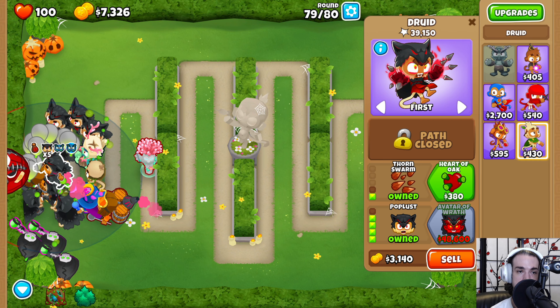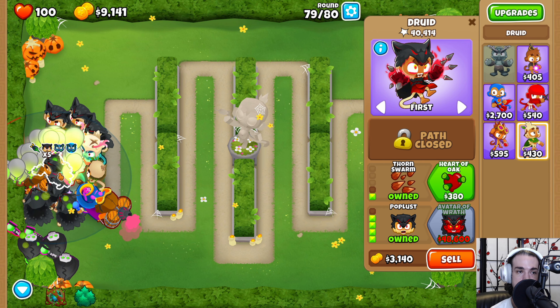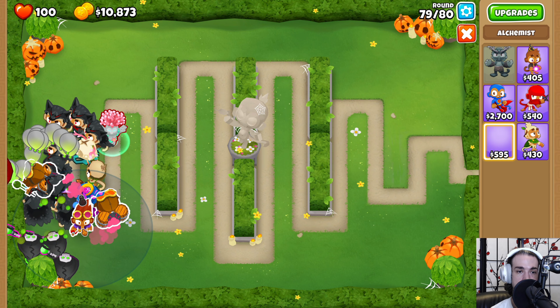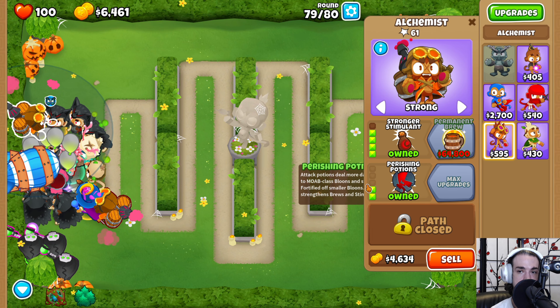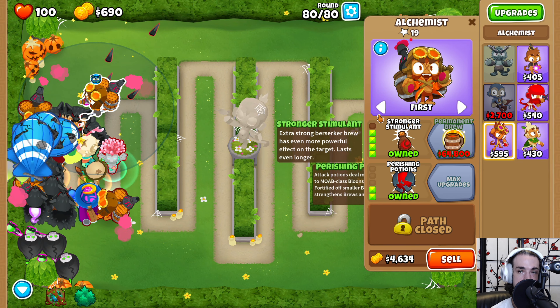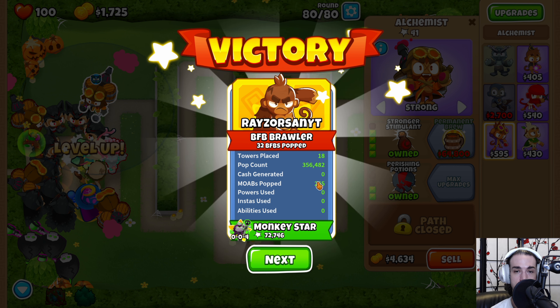There we saw the camo bloons coming in pretty quickly, and now round 80 is coming up. We could also place down another alchemist — just make sure we don't put it somewhere that buffs the wizards — we could make it Perishing Potions and set it to strong. Really, we have the engine that we need here. And there you have it — Hedge with magic monkeys only. Our monkey star is that 0-0-4 Necromancer popping just about one-fifth of our overall bloons, so a lot of damage coming from that tower that didn't even get the Oban buff.